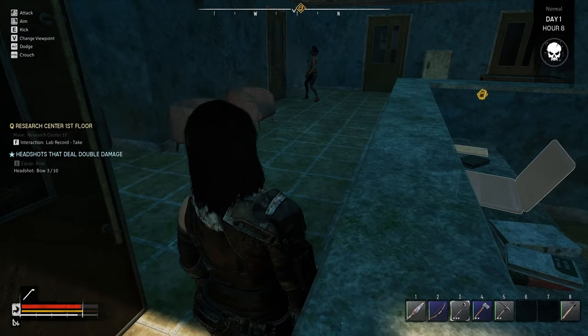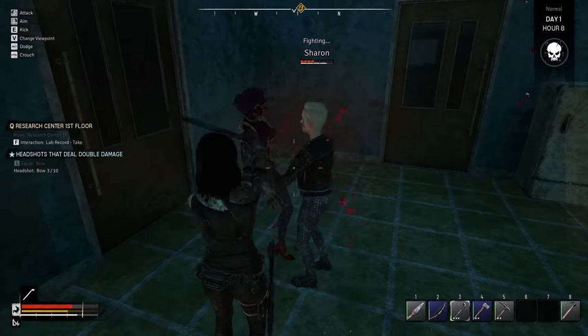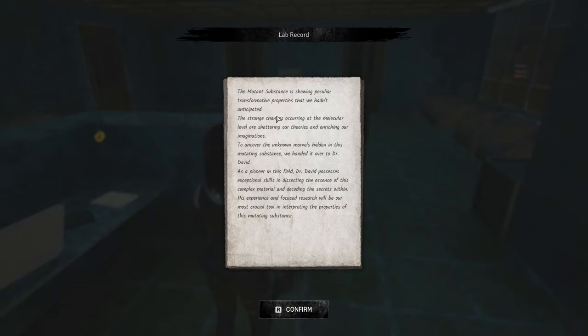Oh hello, there's someone in here. Come in Sharon. This lady hasn't heard us — oh god she hit us! Our health is still okay though. She's gonna start chopping up all this stuff. We've got some paper here: 'The mutant substance has shown peculiar transformative properties that we hadn't anticipated. The strange changes occurring at the molecular level are shattering our theories. To uncover the unknown marvels hidden in this mutating substance, we handed it over to Dr. David, a pioneer in this field.' We've done that.